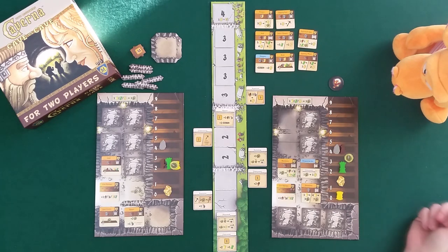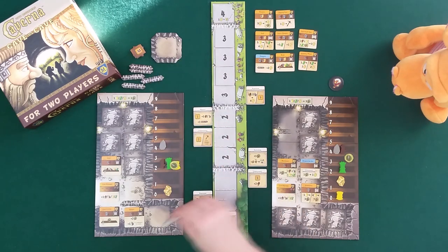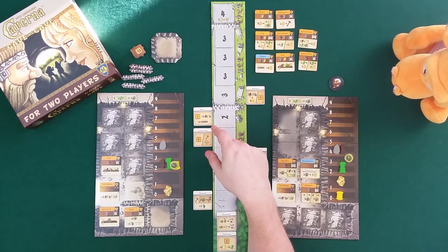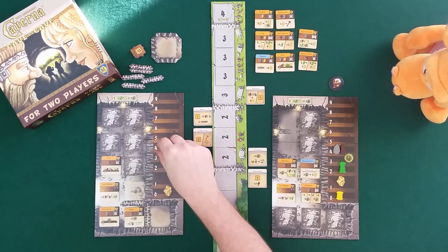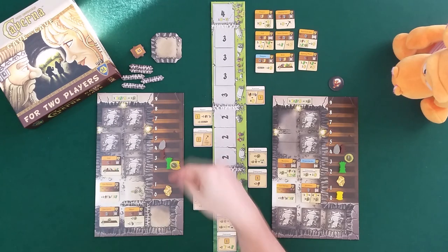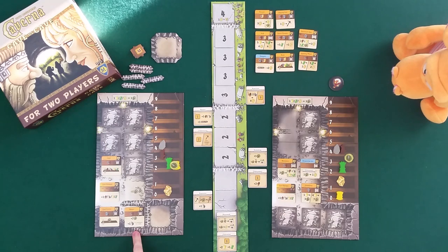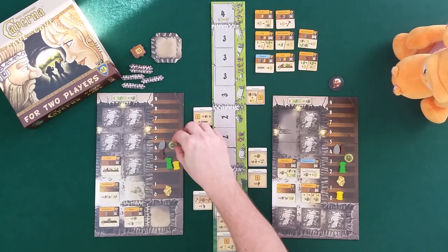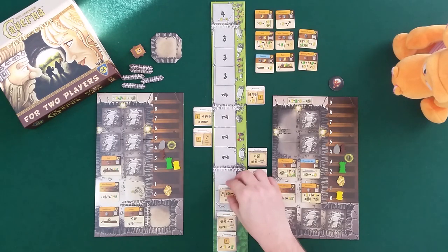Because of Draco's prospecting site blue building, he can spend one food to get one gold - that's a great combination. Now it's my turn. I take masonry: I place a wall to fully enclose a room, get one wood, and get one activation. I activate the tunnel to get two food and some stone. Now we've both done three things so the tiles go back.